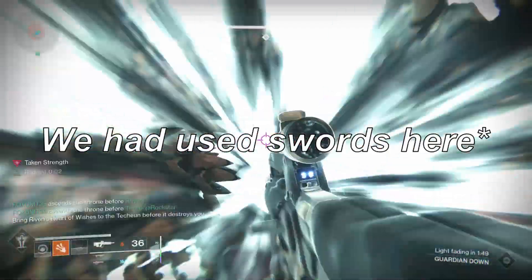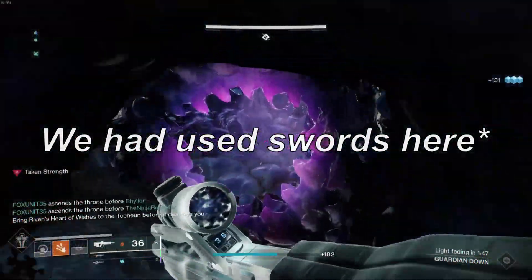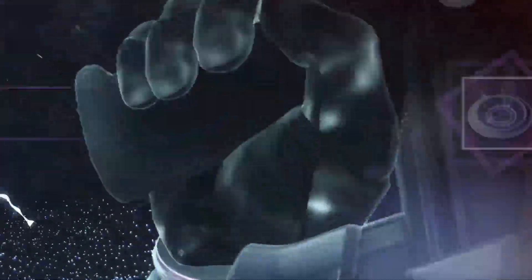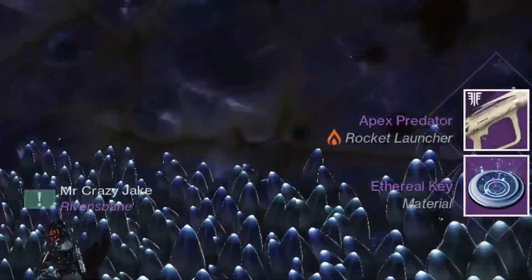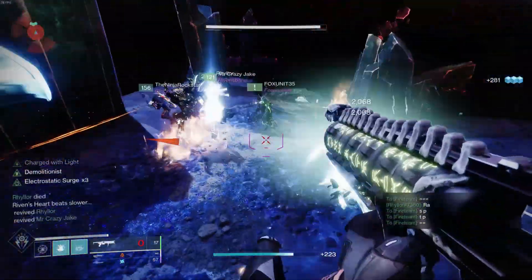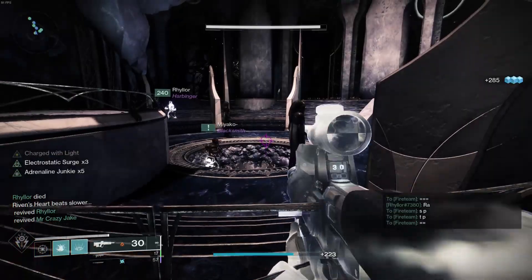This could be Spin to Win Swords or Waveframe Grenade Launchers — I'll link an easy-to-follow guide below. You'll then farm up 5 Ethereal Keys and cash them all in at once after completing a Queens Walk, then rinse and repeat. Doing this raid should also complete the Strength of Memory challenge, which means you'll gain an additional drop each time you beat Riven.